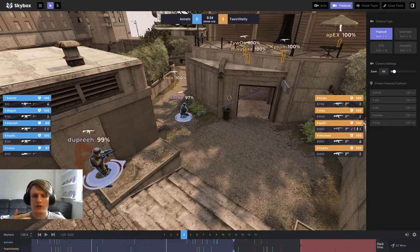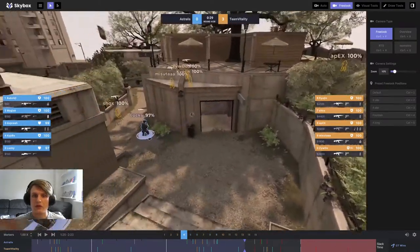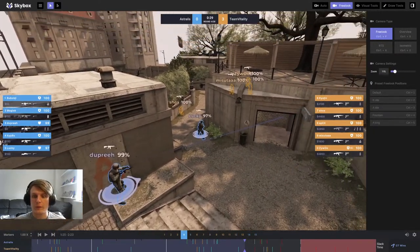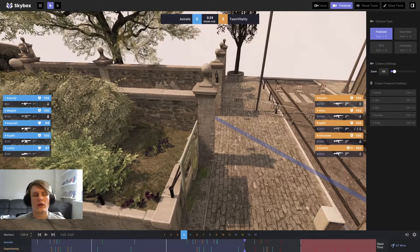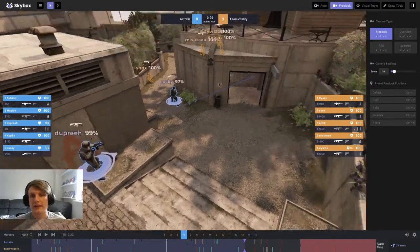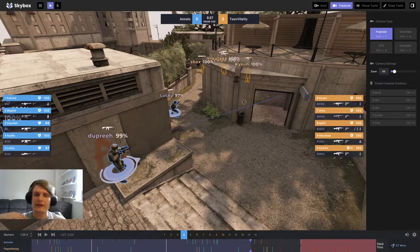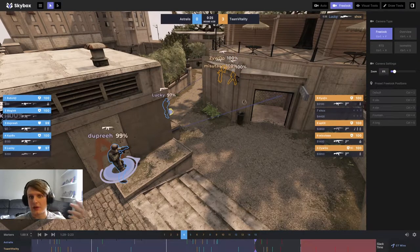Lucky is set up on the short A angle and Vitality are walking towards him — Apex is coming down long, so this is going to be an A finish. Astralis are actually set up pretty well to counter this: the setup on short should be enough to get two or three kills on the short push. Bubski is keeping an eye on long, so there'll be no backstab from Apex shooting these guys in the back. I like the Astralis setup here.